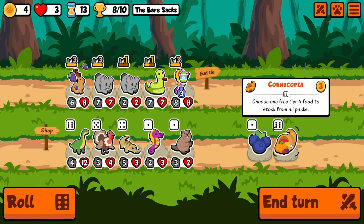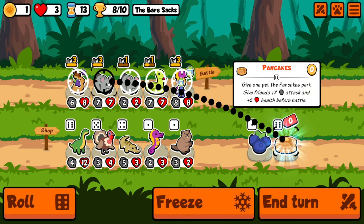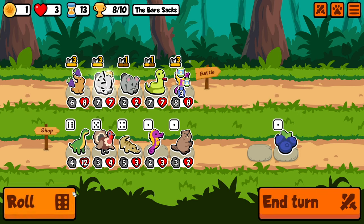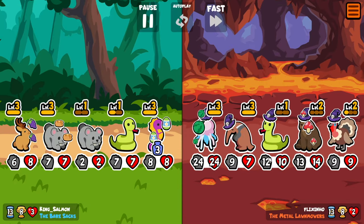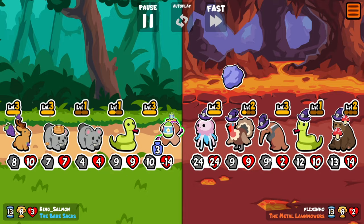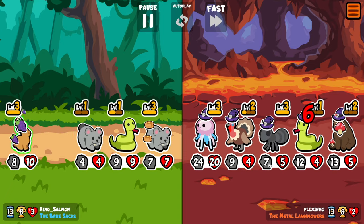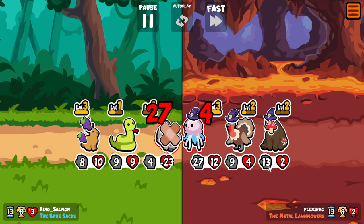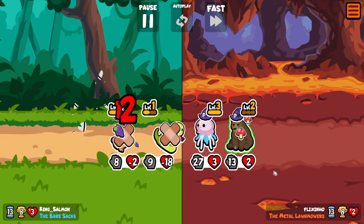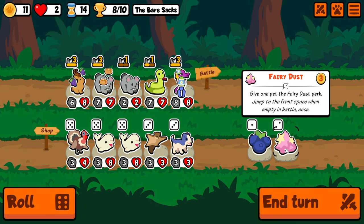Keep rolling. Pancakes is decent. I really wanted to get the level up on the Snake there. So close on the Bear — so close. I think we're not going to be able to do it. Oh, there is Fairy Dust!